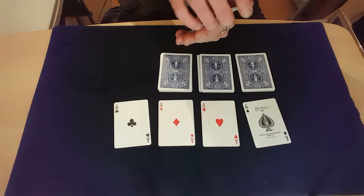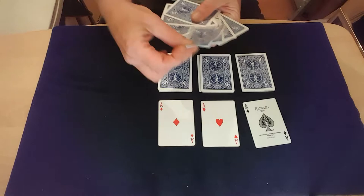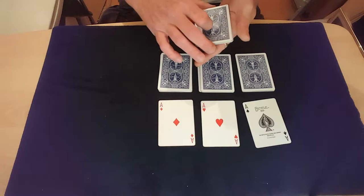Now to lose them, we start with the club. We fan the cards out, take the ace of clubs, and just lose that into the middle of the fan — get it lost.